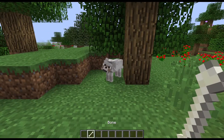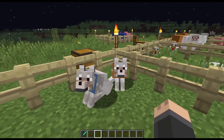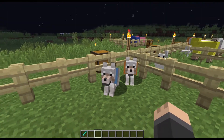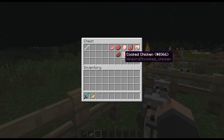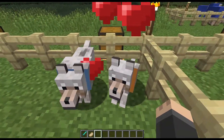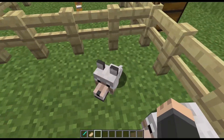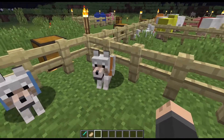To tame a wolf you have to walk up to it in the wild with a bone and click on it. After it's tamed it will get a colored collar, and you can change the collar color by clicking on the wolf with any dye. Then you can use any type of meat to breed the two — click on each one and the baby's collar will be the color of one of the parents; you can see it's orange, the same color as this one.